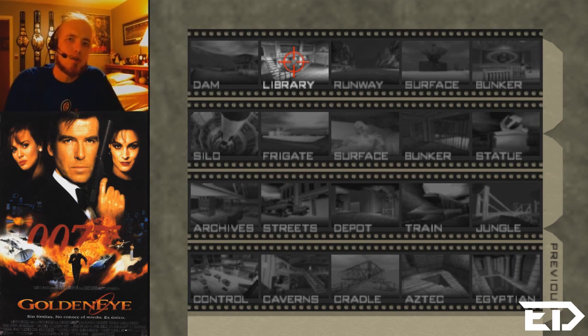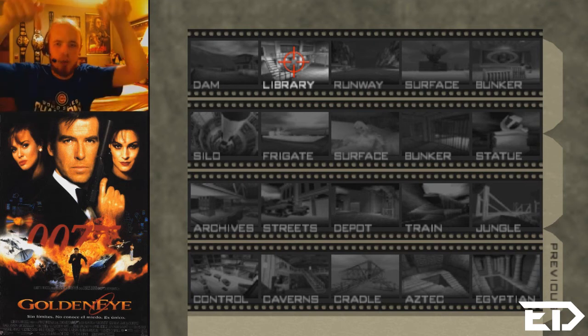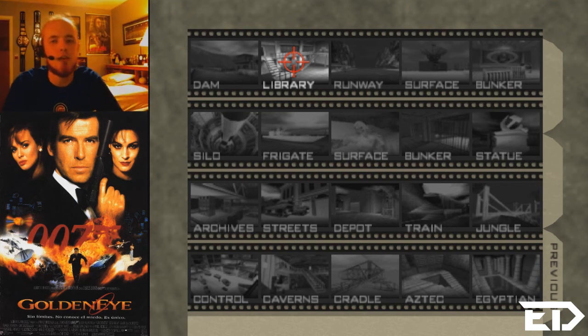If you like it and want to play it, all of these levels are available on goldeneyevault.com for you to download. Also, click the links down in the description, follow me on Facebook and Twitter. And if you really, really like my work, I would appreciate it if you would support me on Patreon — it's a minimum of one dollar a month, but it's not mandatory. Anyway, that train of thought just derailed, so I'm gonna go find something else to do. Lance Cassidy signing off.